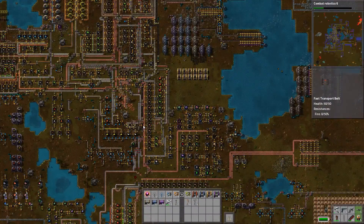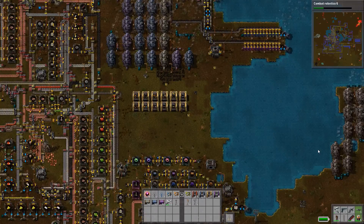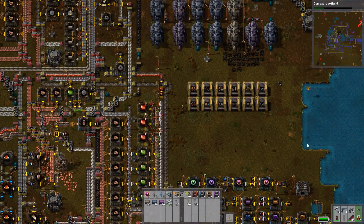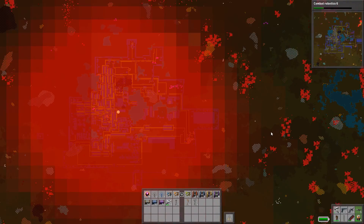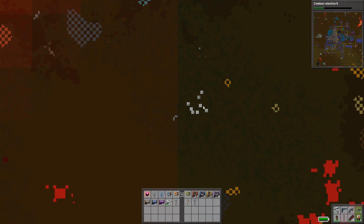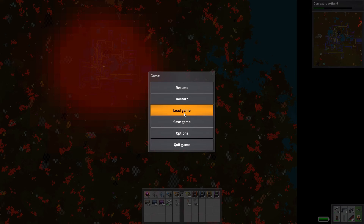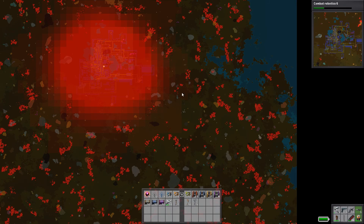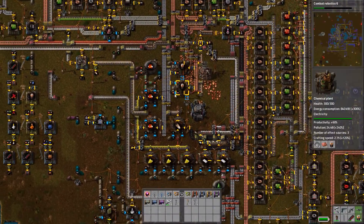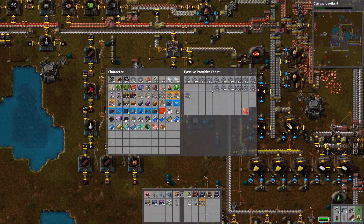First things first — should we get gems first, or copper first? We should have enough copper for the next episode at least, so let's go see where the nearest gem field is. There's a nice gem field right here — I'm pretty sure these are gems. We're quite a ways away from it, but I'm thinking it's not really worth a train just for those gems. I've been making extra express track, so let's grab some express belts.